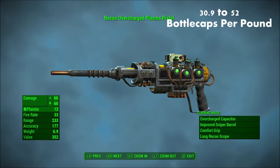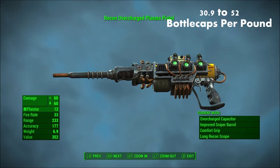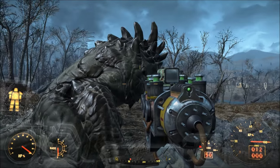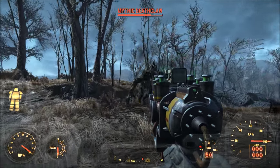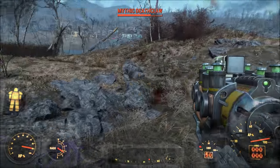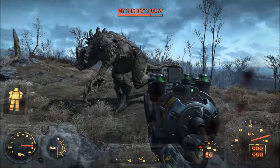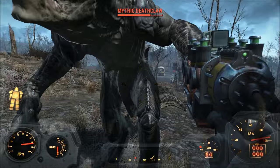Number 6, plasma weapons in general. Plasma weapons overall have a pretty good value-to-weight ratio and can clock in at anywhere between 30.9 to 52 bottle caps per pound, depending on the various upgrades available for them. It's also worth mentioning that like the .44 Pistol, plasma cartridges are relatively valuable as well and tend to command high prices at the various in-game vendors. Generally, you can find these on high-level gunner mercenaries. There are also a couple of good legendary and unique variants of plasma weapons, though they can be quite expensive.